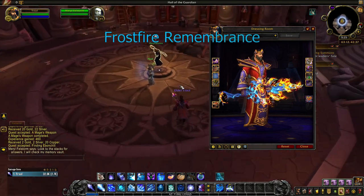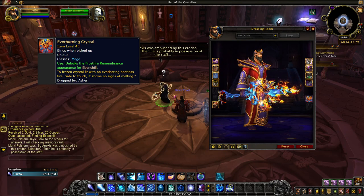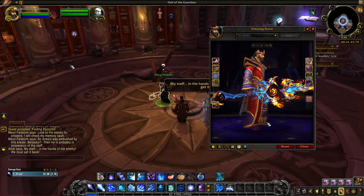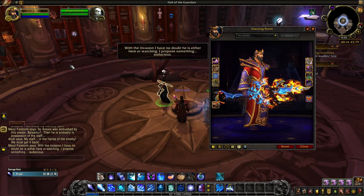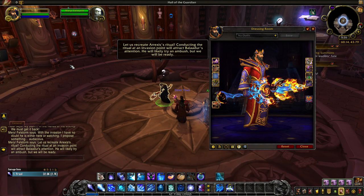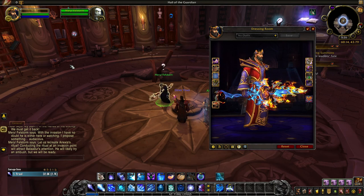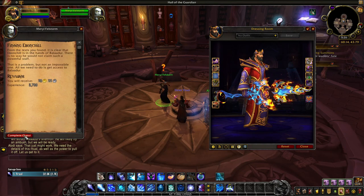Frostfire Remembrance is the hidden artifact appearance for Frost Mages. You acquire the hidden artifact first in gold by obtaining the item Everburning Crystal. Everburning Crystal will be given to you by Azeroth through a scenario once you successfully get teleported to Frostfire Ridge from your class hall. To do this, you must first unlock the teleportation nexus from your class hall at Artifact Knowledge level 4. Unlocking this will generate 5 portals each day in your class hall, and every day there is a small chance that stepping into a portal will take you to Frostfire Ridge. You can tell that this will happen when you get the emote: 'you hear a strange crackling sound from the portals downstairs,' so keep an eye out for that message. You can use any of the portals to get to Frostfire Ridge once that emote has appeared.